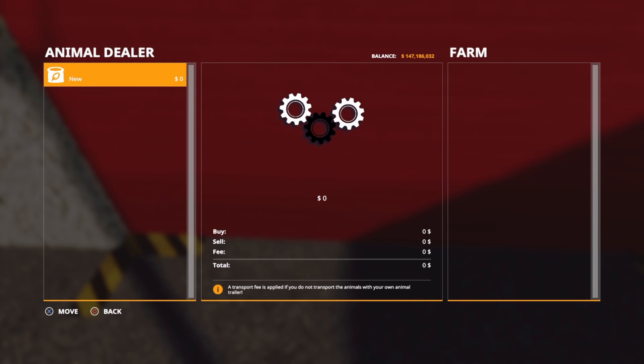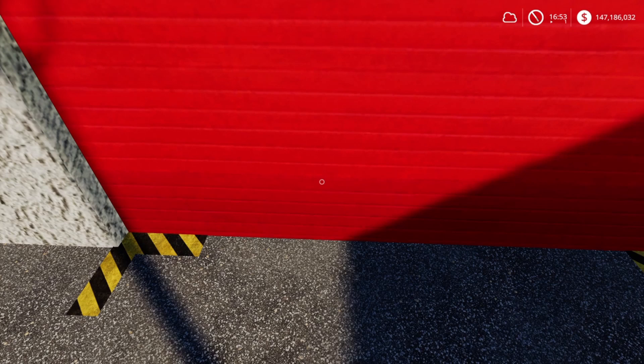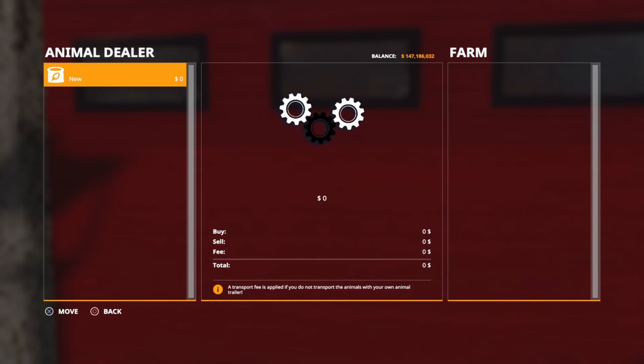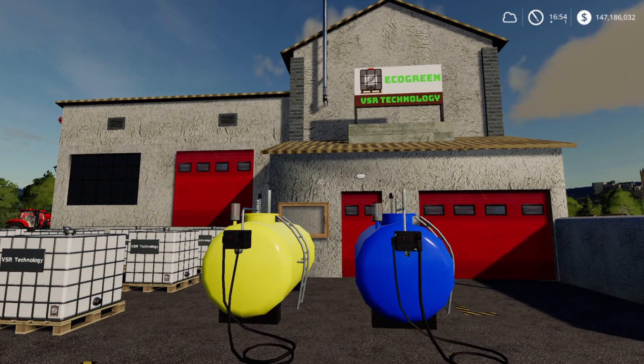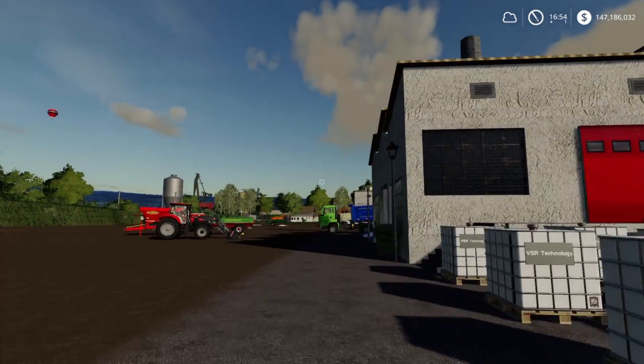This is going to function like an animal dealer, so move the selection from left to right. You can only move one over, so we'll refer to this as production level one. Some of these factories have two different production levels, but this one unfortunately only has one. To confirm, hit square — that turns it on and you can start putting inputs into the different tanks.